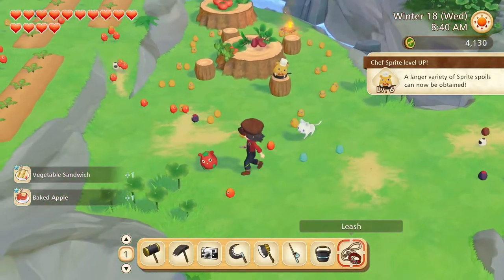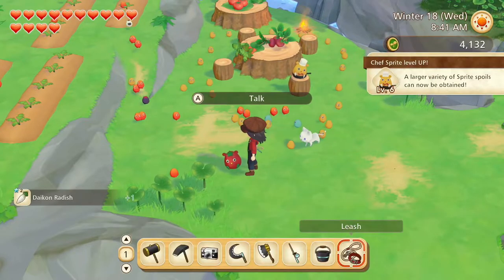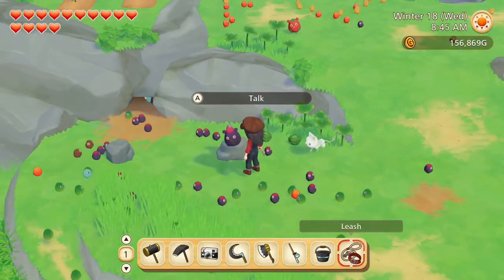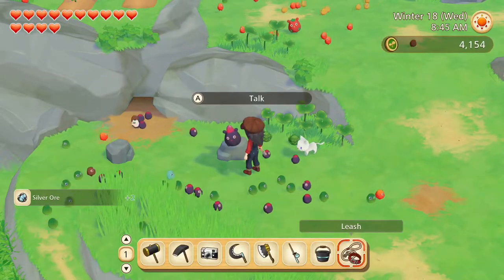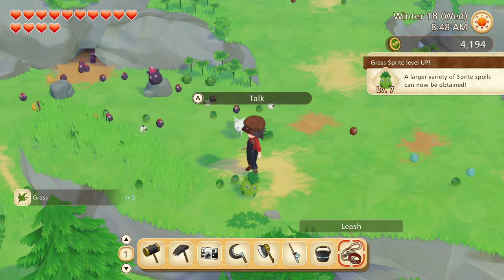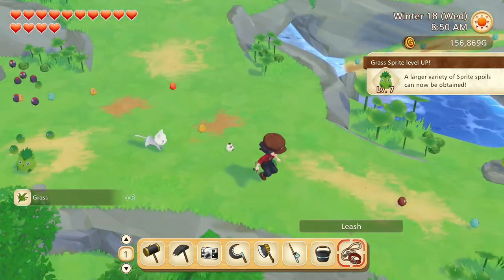Vegetable sandwich and baked apple, and a level up. Daikon radish. Goldfish. Silver ore. And grass. And a level up there too.